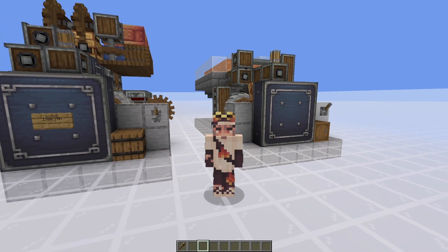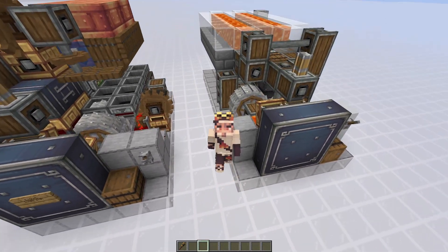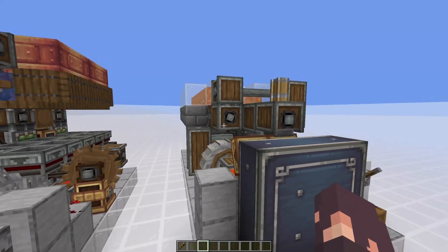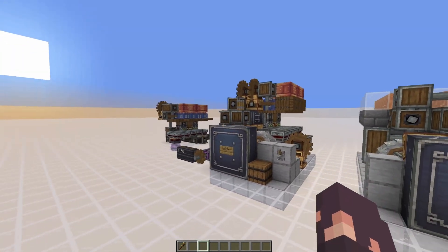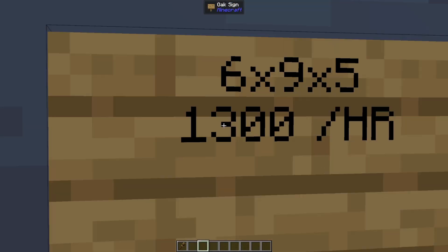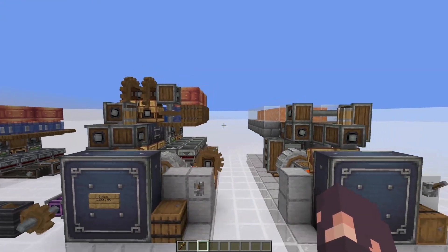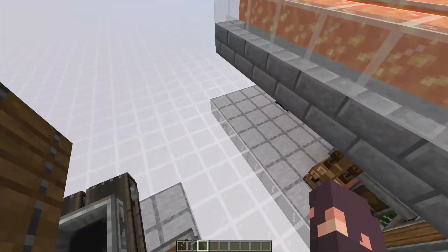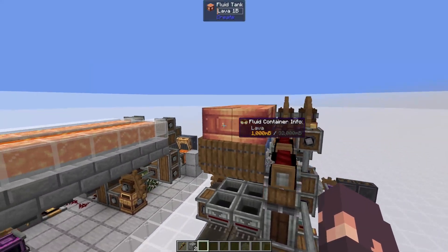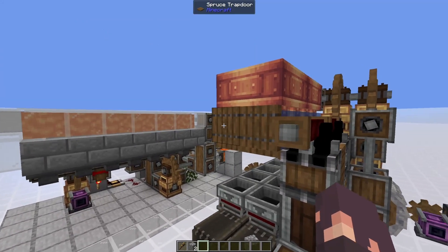Welcome back to another Create Mod tutorial. You can see behind me the old iron farm, a video I posted about six months ago. This thing produces about 360 iron per hour. Today's video is about an updated iron farm that produces four times as much — 1,300 iron ingots per hour — and is one block taller but quite a few blocks shorter. The main change is this faster cobblestone generator that works in the newest Create Mod version, 0.5.1.f.